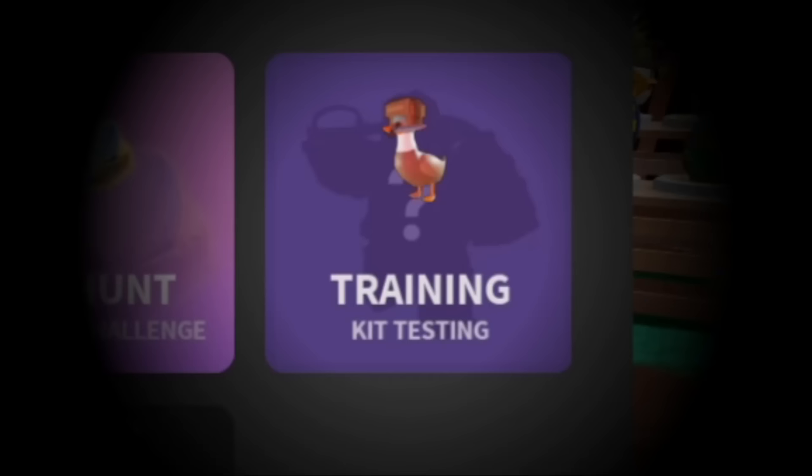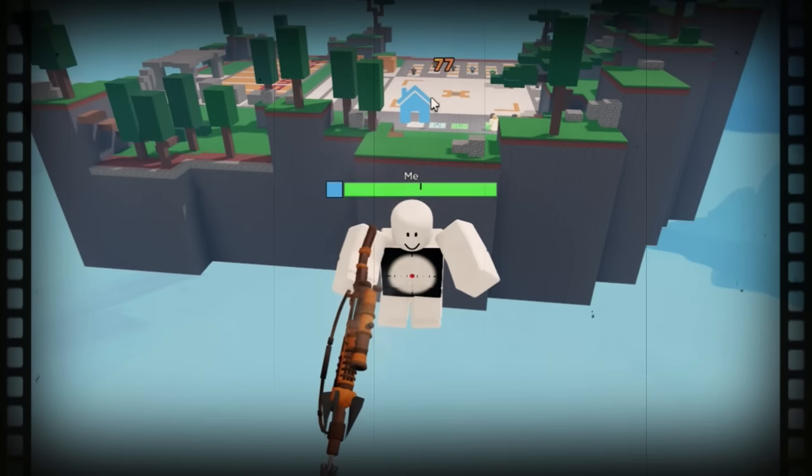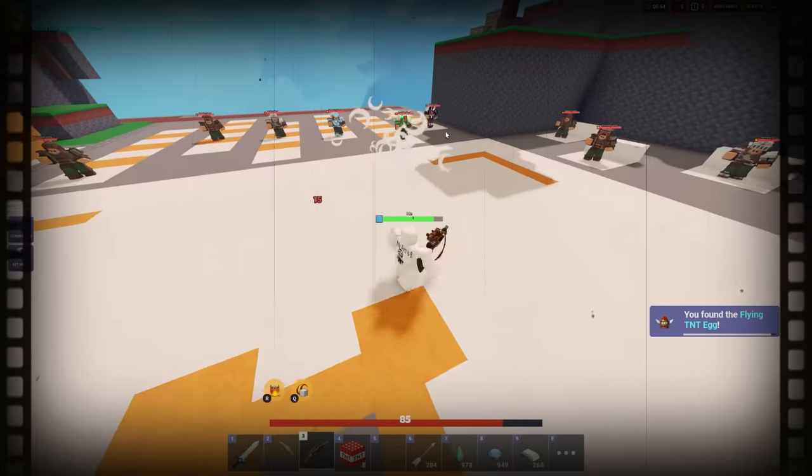With the Bed Wars kit training mode, you can easily buy a headhunter. Going far back and hitting an enemy player, you should also get the Sniper Egg. This will also work for the Flying TNT Egg.